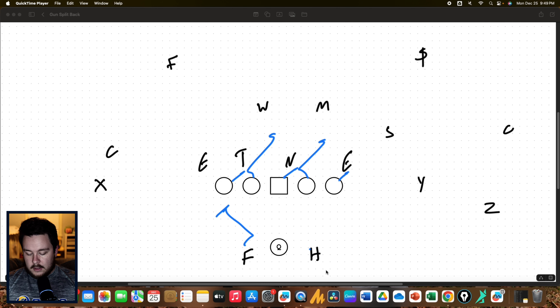The other thing we can do with zone — we're not going to be able to RPO on the backside here. What we can do is run same side zone; this would want to be inside zone. We can keep the fullback backside for the defensive end and run same side inside zone with the halfback.